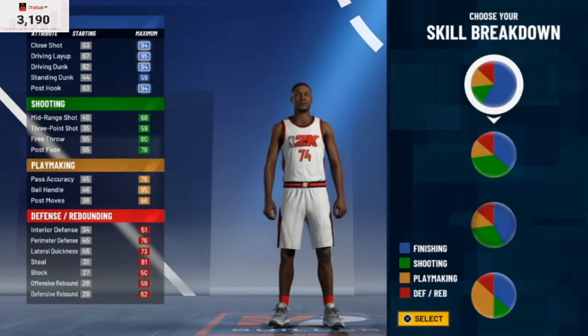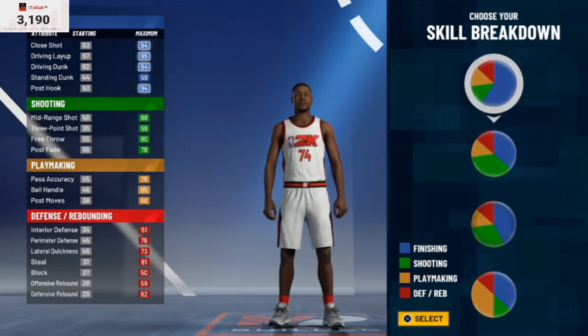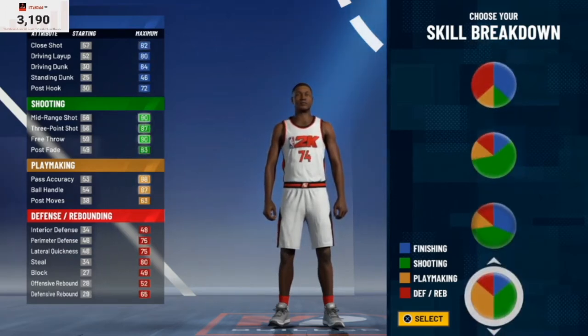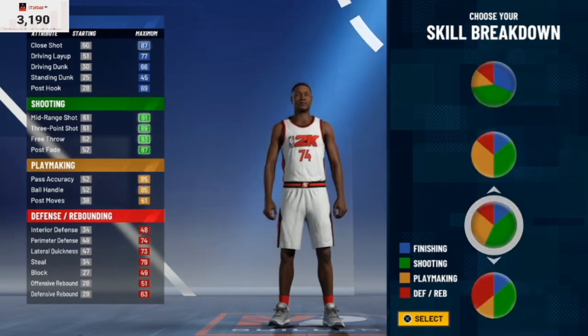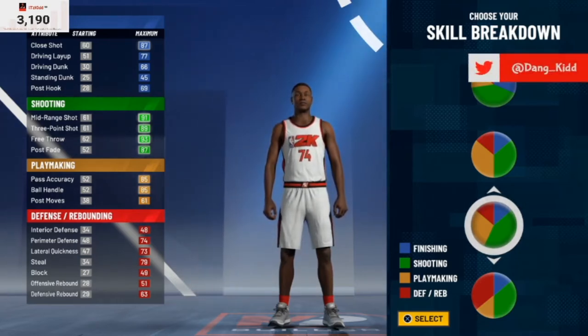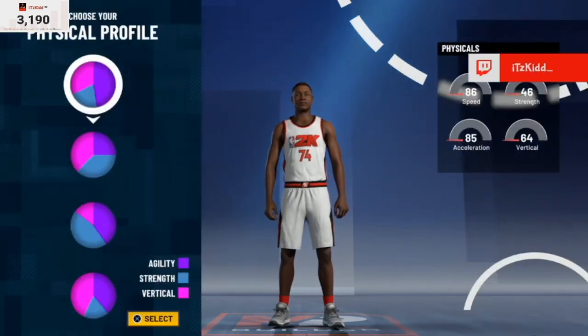As far as these pie charts, 2K tried to be a little slick — they added some new pie charts, so be very aware of that. If you're trying to make the exact same build you had in 2K20, bad news: they kind of tweaked and nerfed the attributes, so you probably won't be able to make it exactly the same, but you could make it fairly close. For the pie chart we're going to use for this play shot, it's this new one right here — it has a little bit more shooting than playmaking.